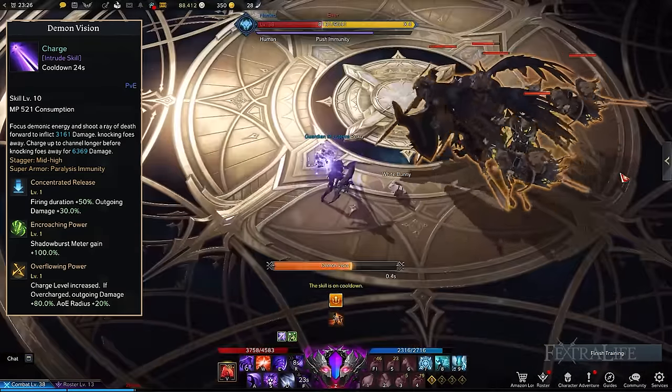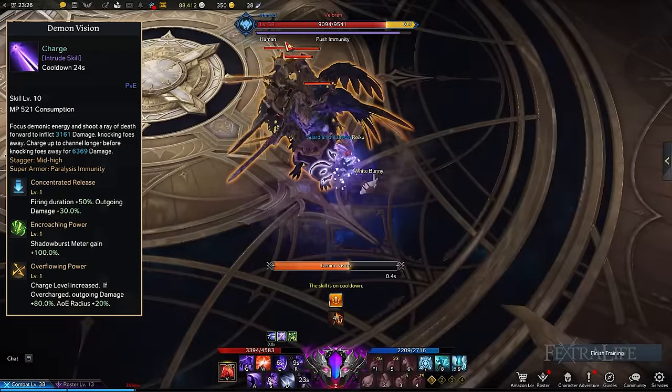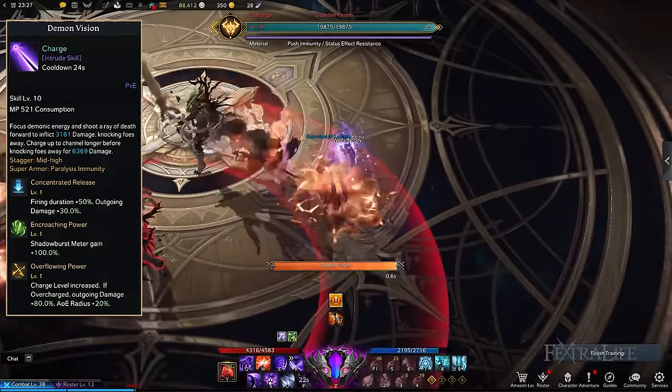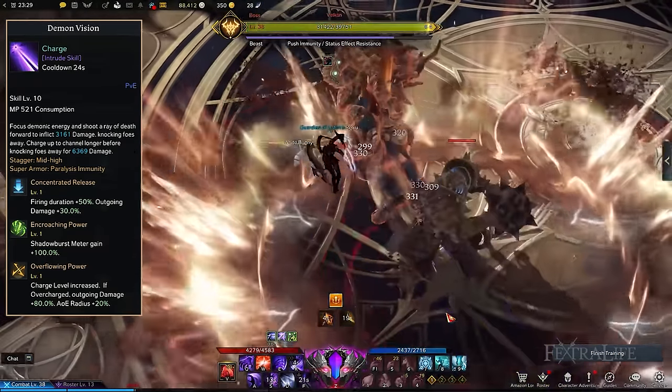Make sure to face your targets before firing Demon Vision since you can't reposition the beam. The Demon Vision tripods to take are Concentrated Release, Encroaching Power, and Overflowing Power. These upgrades not only boost damage and AoE radius to harm more enemies, but they also let you gain an increased amount of Shadowburst energy than usual.